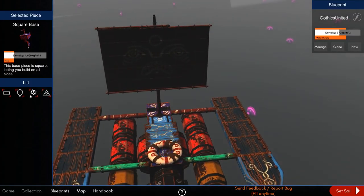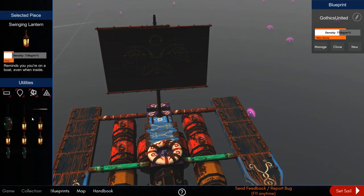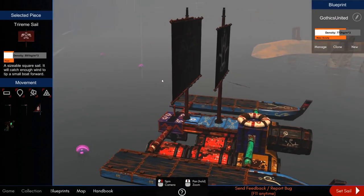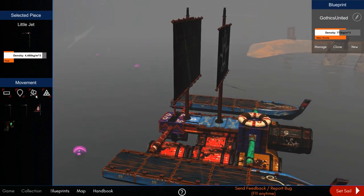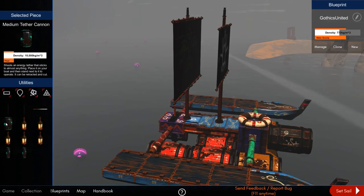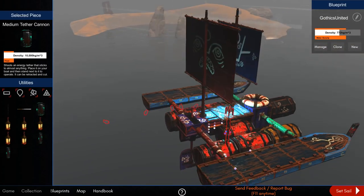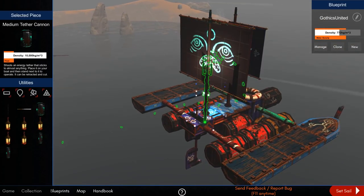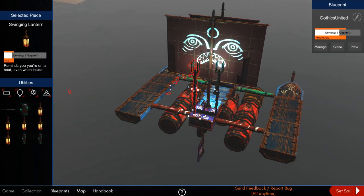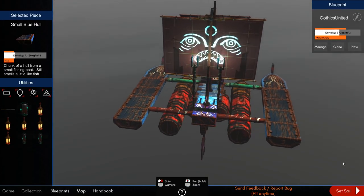I don't actually know if it provides buoyancy or if it's just kind of there. But if we're lucky, I can get this other sail on. Swinging lanterns. Light tether cannon. Medium tether cannon. Let's get some light. I like how these torches are my main source of light — they're huge.